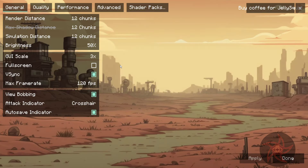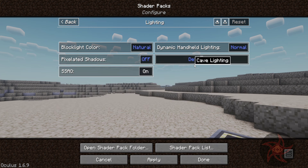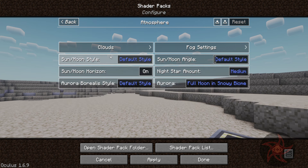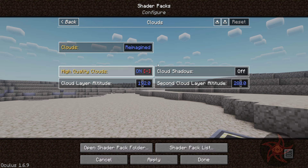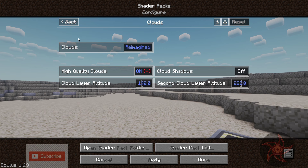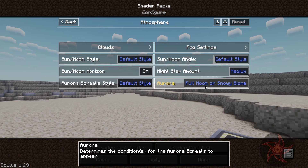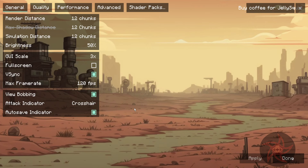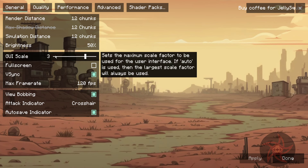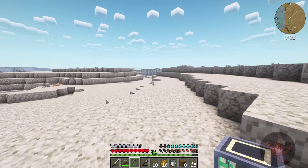I need to adjust the shaders. Let's see — lighting. Cave lighting is on default, that's fine. Atmosphere, maybe. We got clouds, default style. Reimagined, maybe. Go ahead and do high-quality clouds. Apply. Wow, it didn't change the clouds at all. Looking for daylight settings. I like my auroras. It's bright. Maybe if I change it — it's at 50, that's default. That didn't change a whole lot. It's just this dried salt is kind of harsh on the eyes with the shaders.